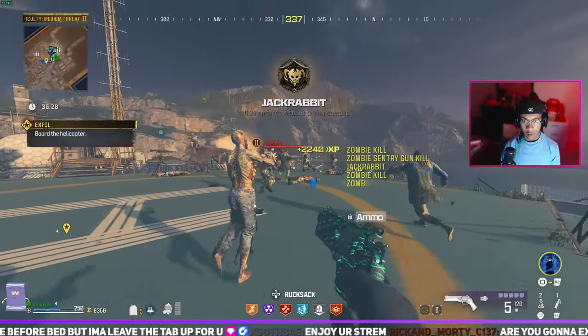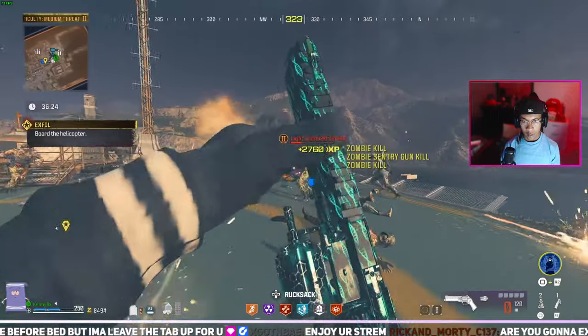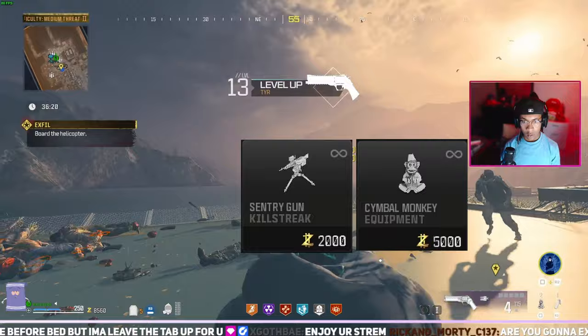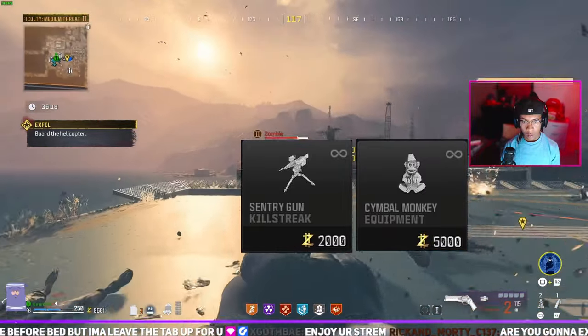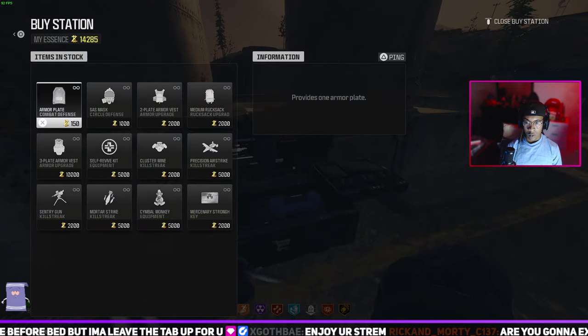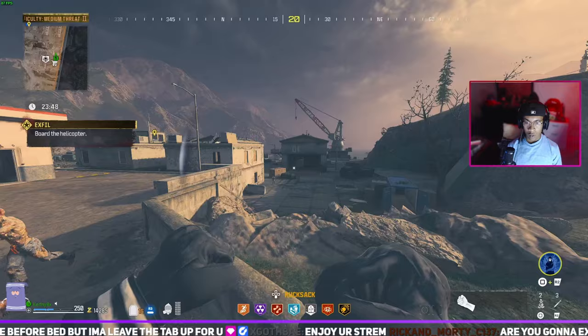Welcome in everybody, today I have a little glitch to show y'all. We were playing MWZ and there's an infinite monkey bomb glitch. All you're gonna need is the sentry gun and a monkey bomb — you can get those from any Buy Station, tier two. To do the glitch, just get your sentry gun and place it down, get a surface you can jump onto.